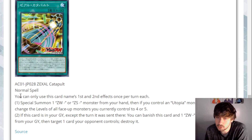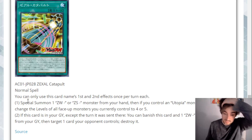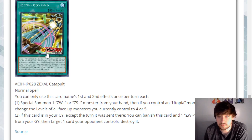The last card we have here is Zexal Catapult — it's a Normal Spell with hard once-per-turn on both effects. It says Special Summon one ZW or ZS monster from hand, then if you control a Utopia monster, you can change the levels of all face-up monsters you control to four or five — so just make yourself ready to go into a Rank monster. And if this card is in your graveyard except the turn it was sent there, you can banish this card and a ZS or ZW monster, then target a card your opponent controls and destroy it. I actually don't hate that — that's a really nice follow-up effect. The only problem is I'm not sure if the first effect is good enough. If it let you summon from hand or grave I'd be much more interested, but unfortunately it's not. This one is okay — if the first effect was better, the second effect is really nice.